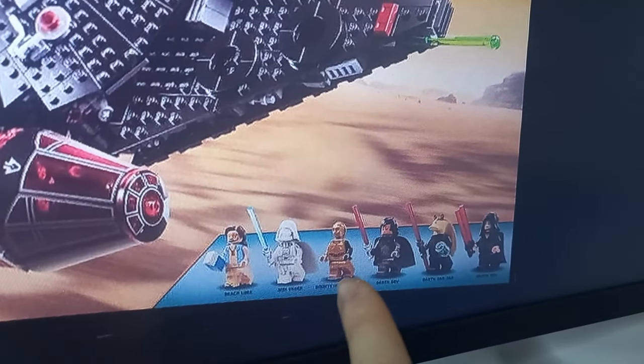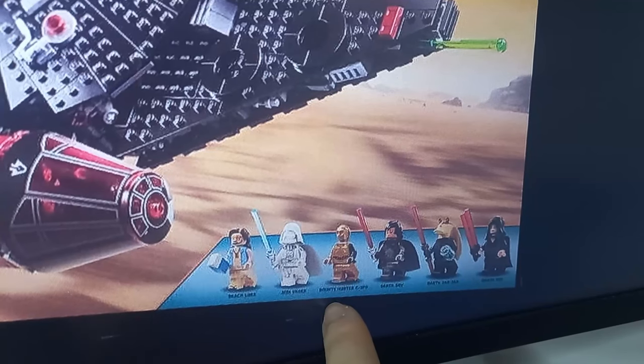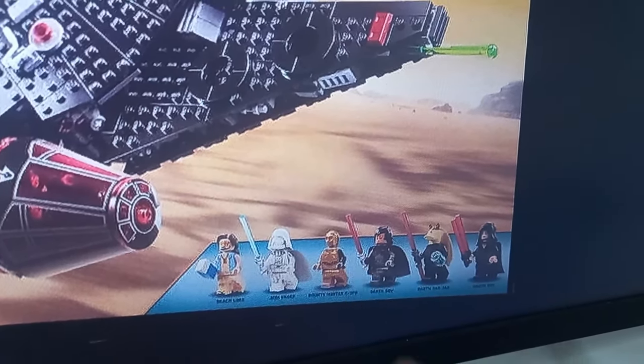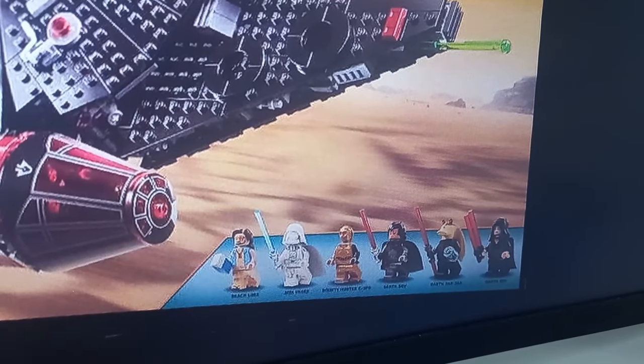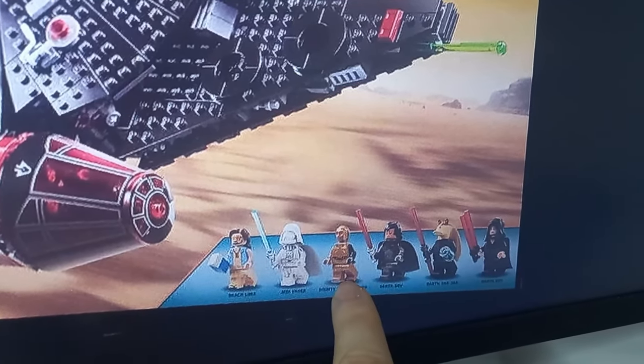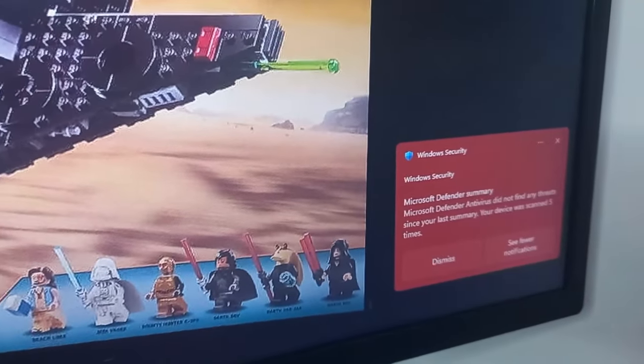We've also got C-3PO with red eyes and black arms — it looks like it's been named Bounty Hunter C-3PO. I'm not quite sure what the deal is with the black arm. I went back and watched Rise of Skywalker and he is fully gold besides the red eyes, so I'll definitely have to add the head onto another one of my minifigures.